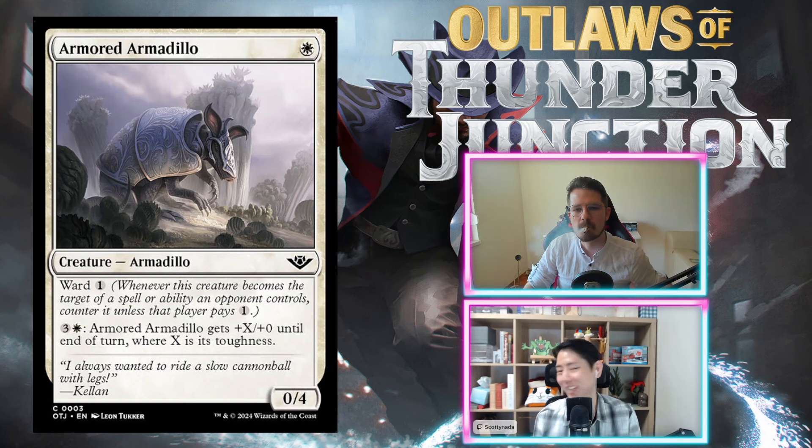First up we've got Armored Armadillo. For one white you get a 0/4 with ward one, but you can pay three and a white — four total — for it to get plus X/plus zero until end of turn, where X is its toughness. There's a brief interruption as someone nearby repeats the card name, then the hosts continue.